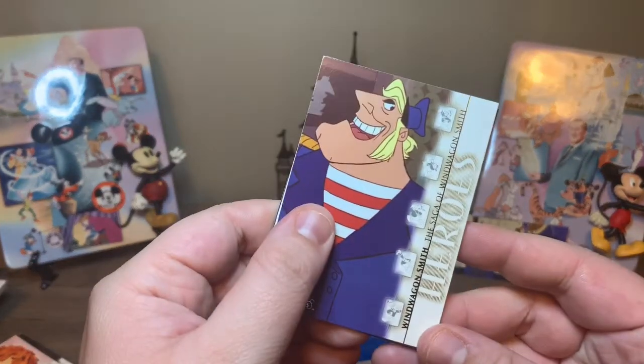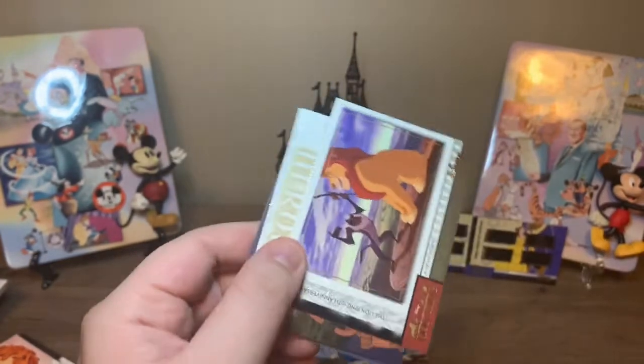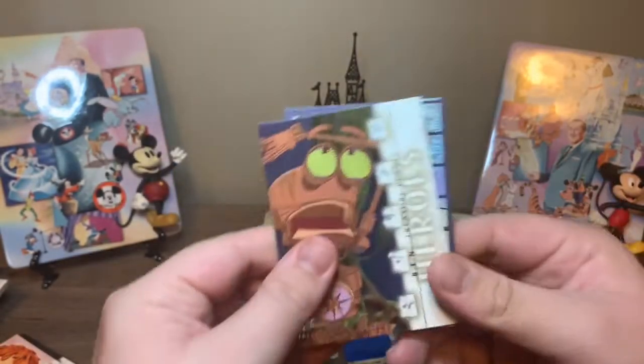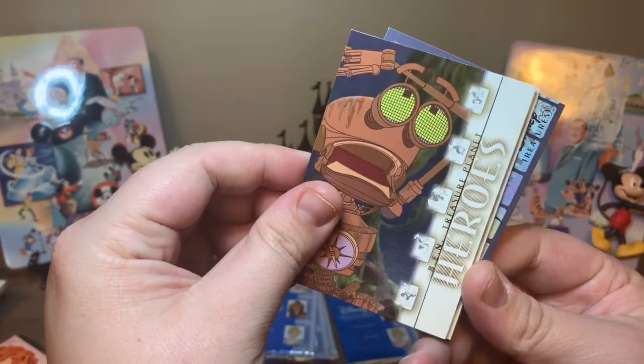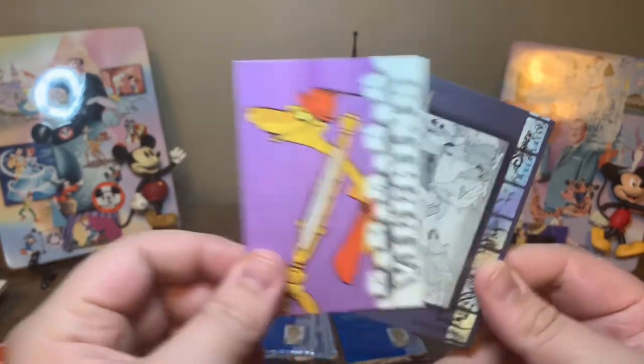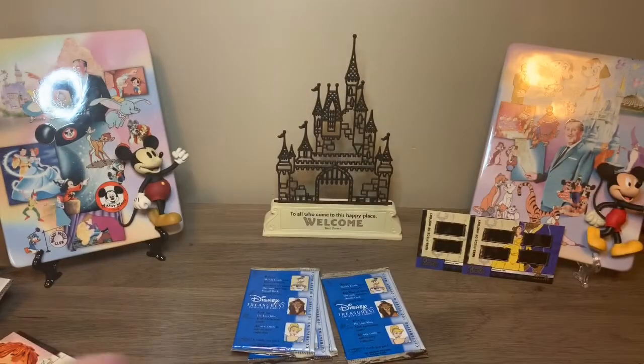So this is Wind Wagon Smith from The Saga of Wind Wagon Smith. Another Lion King anniversary card. This is Ben from Treasure Planet. Oh, this is Sir Hiss from Robin Hood. And then filmography card — this is Old McDonald Duck. Oh, that's cute.